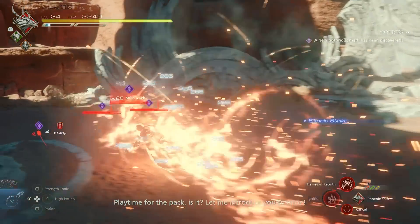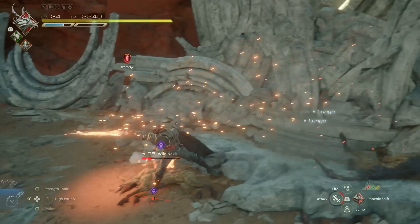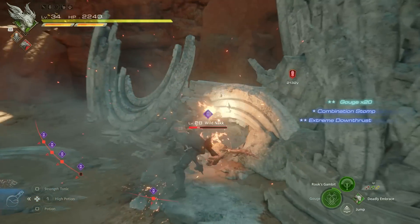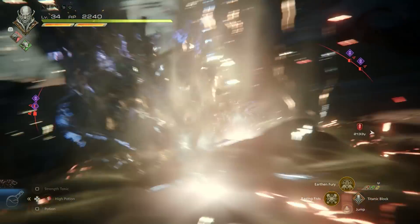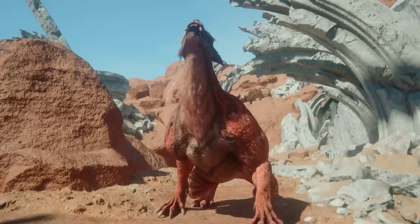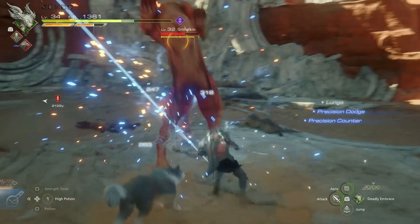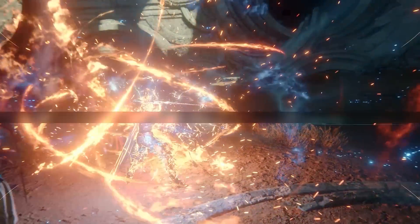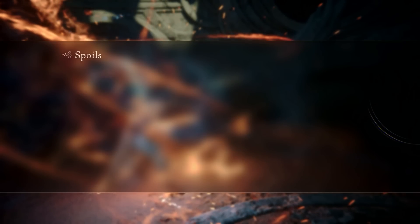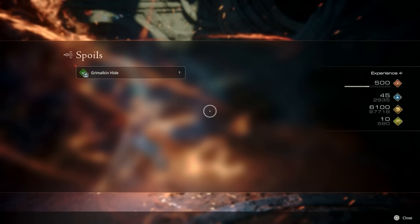Go ahead and take out a bunch of wild knacks — these enemies should be easy to take out. I love using Ignition to group up enemies and easily take them out. After you take out the first group, another group of knacks will show up, so it's multiple waves. They'll just keep pouring out — all you've got to do is keep destroying them, slam them into the wall over and over again. Once you finally clear out all of them, the Grimalkin will show up to fight you. The Grimalkin isn't too hard, so just strategically use counters and precision dodging. Once you defeat the Grimalkin, you will get the indicator that this notorious mark has been slain: 500 experience, 45 AP, 6,100 gil, 10 reputation. The spoils will include the Grimalkin Hide, which is one of the main ingredients we need for Excalibur.